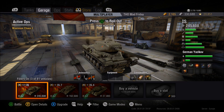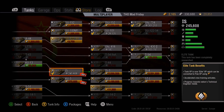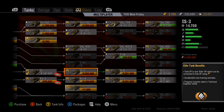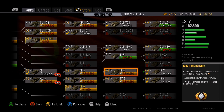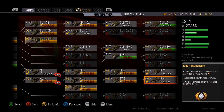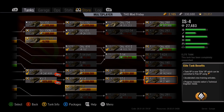What you may want to do is grind up to the IS, try it out, and then decide — either carry on into the IS-7 or change your mind and go for the IS-4. You don't want to miss the IS-3. The IS-8 was just something you had to grind through to get to the IS-7. The highlight of the IS-4 line is definitely the ST-1 at tier 9, and the IS at tier 7.